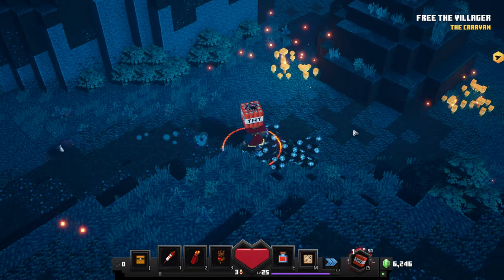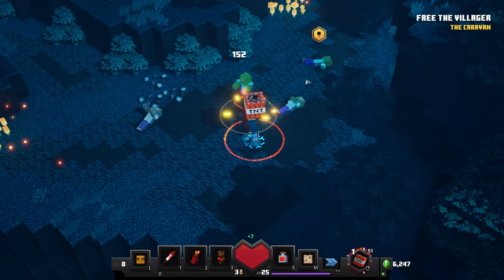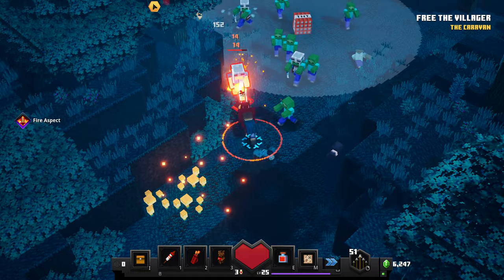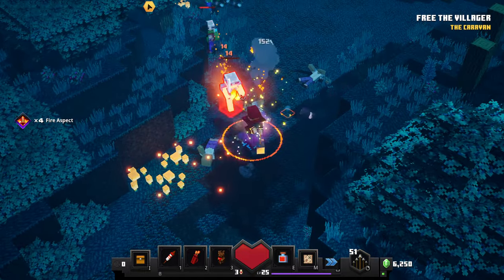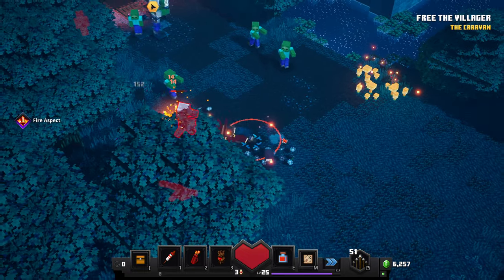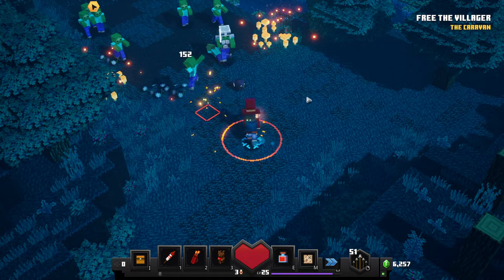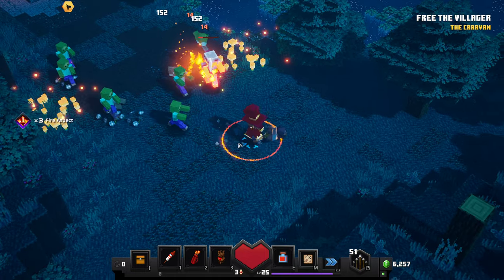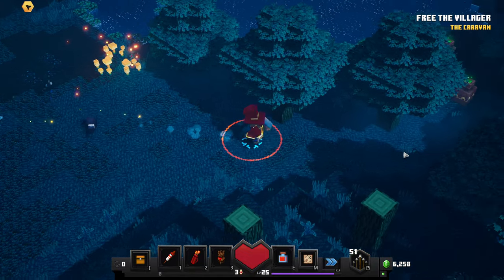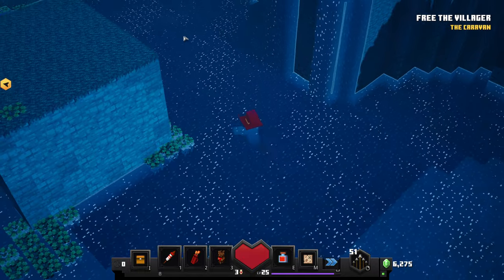Alright, we got some arrows which is useful. Let's make sure we get everything — got some TNT, and an apple, which is really nice. I did take a little bit of damage though. We can check out the map: 0 of 3 secrets found and 0 of 5 chests open, so we have 5 chests total and 3 secrets to find. Let's try to aim for getting all of those secrets especially.